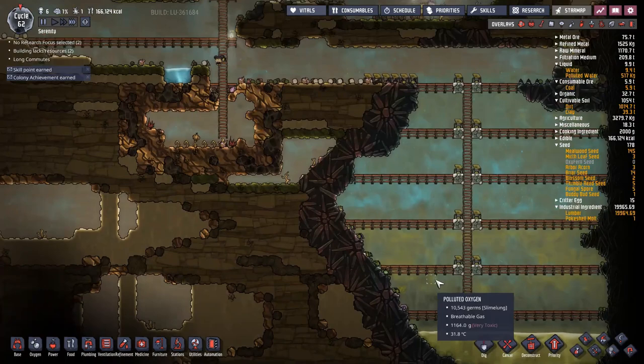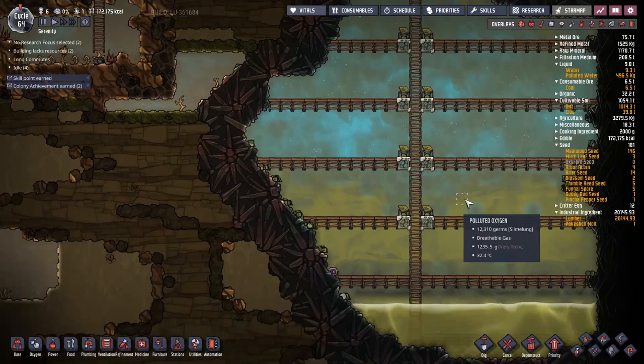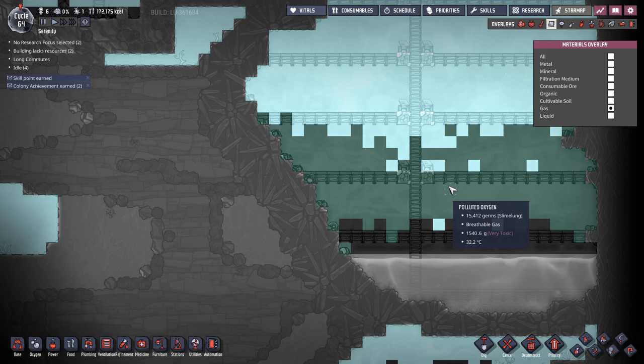We'll skip forward a bit and see how bad it gets in terms of germs. After a couple of cycles, there's still a lot of polluted oxygen down here and lots of germs going all the way up. Even though it's clean oxygen up here they are slowly dying off, but the problem is the polluted oxygen at the bottom won't really go away — I don't have deodorizers close enough and the polluted water down here keeps it going. The oxygen and polluted oxygen keep exchanging germs, which is annoying because it can hurt your duplicates.